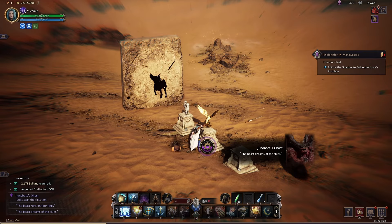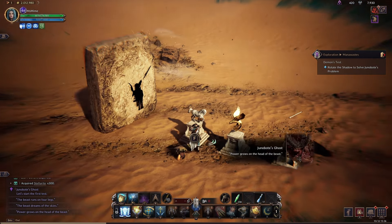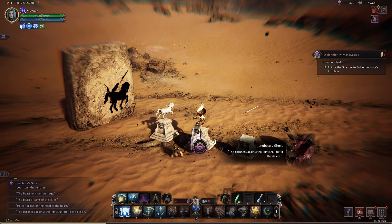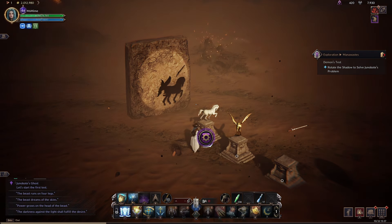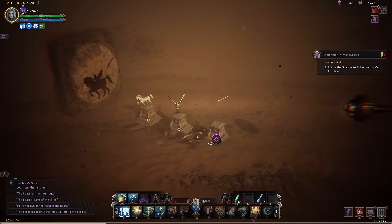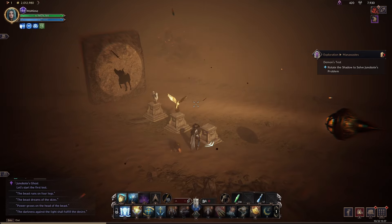I actually messed this up to begin with but basically you have to get the shadow casting the right image on this stone tablet over here on the left. When you get it right you'll know because there will be a little thing to click on just behind you, and this is the same for the two subsequent missions as well. Horse facing to the left with the eagle in the horse so it looks like the horse has wings coming out of it, and then the sword finally in the butt of the horse right there seemed to work for me, and that was a success.